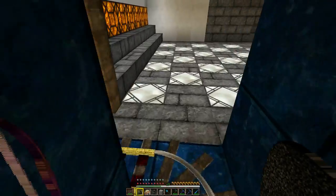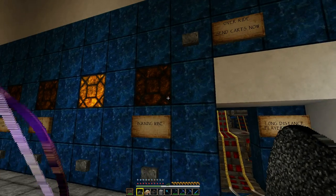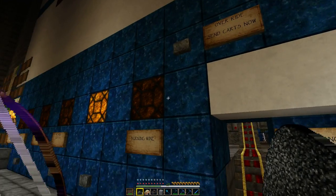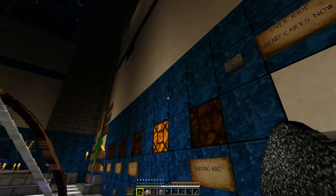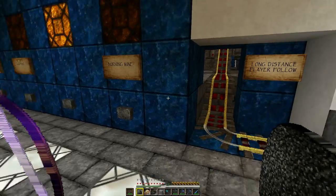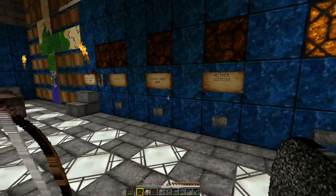What happens is at our mines that are too far away from this station — if you go into unloaded chunks your carts freeze up. Well there's a way for the player to follow. At each one of our mines the player will come out here, the chest carts will go up there and get unloaded. Once they're unloaded it'll send all the carts and the player back to the mine.